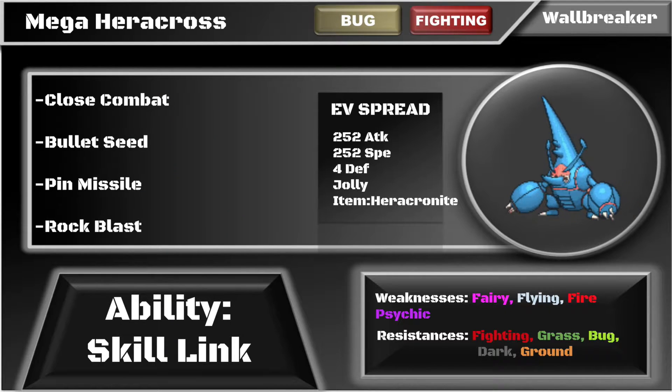The standard set runs Close Combat, Bullet Seed, Pin Missile, and Rock Blast with Skill Link. This is your go-to wall breaker. Adamant nature is an option, but I prefer running max Speed for the speed tie potential. You can EV accordingly to match your team's needs.